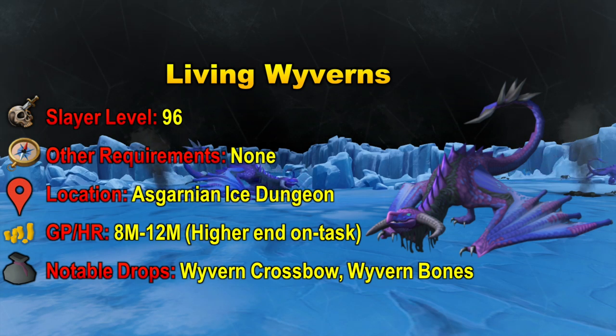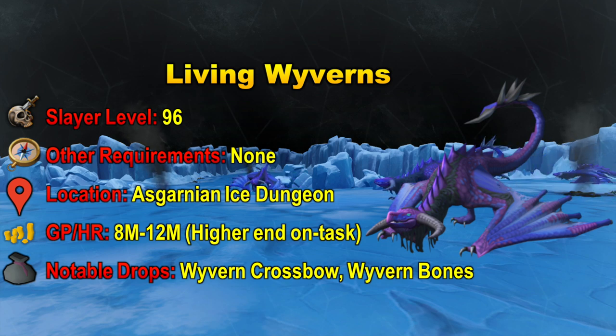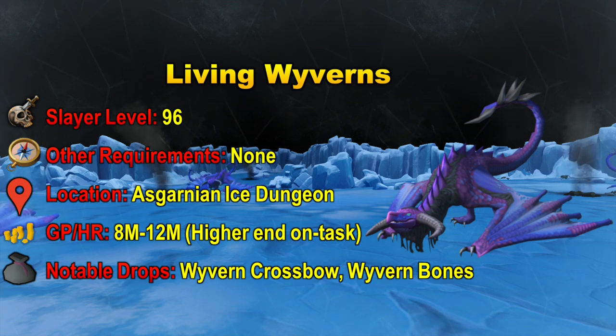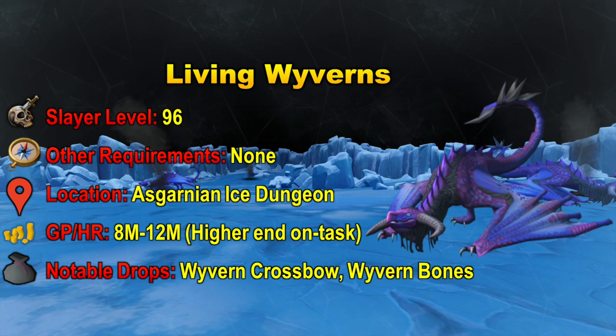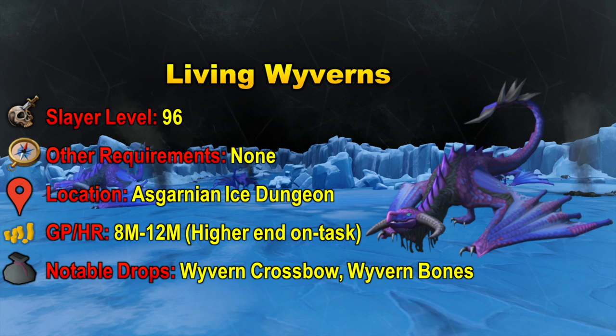At level 96 Slayer you can kill Living Wyverns, and they don't have any other requirements. They are located in the Asgarnian Ice Dungeon. The GP per hour is extremely high if you are good at killing them — you can make around 8 to 12 mil per hour, with the 12 mil per hour being the on-task portion. This is because you will have a higher drop rate of getting the Wyvern Crossbow, which is their big notable drop. The most important thing about Living Wyverns to achieve this GP per hour is that you really need to be good at killing them — they have a lot of really difficult mechanics. But if you know how to kill them effectively, you can make around 8 to 12 mil per hour, which is the highest on this list.